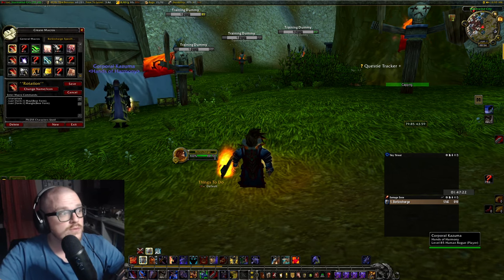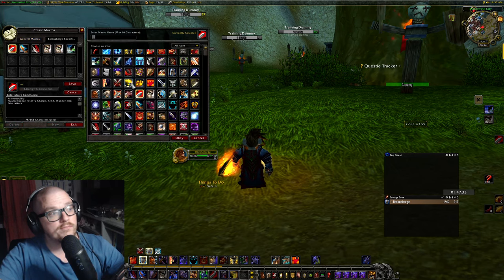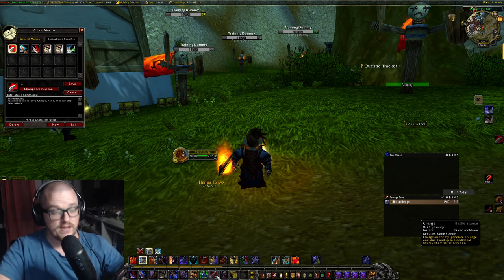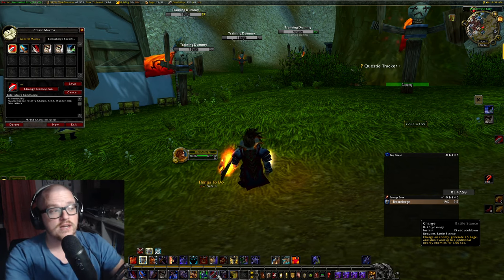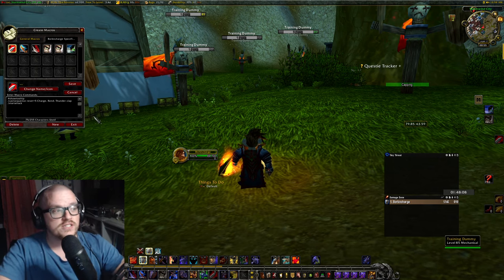Let's start with the first macro, which is the charge macro. With every macro you have the #showtooltip on everything. If you make a new macro, pick the show tooltip icon, because whenever you have a cast sequence, the icon is going to change. For example, right now it's charge, but the next in line in the sequence is going to be Rend. It's a cast sequence macro that resets after five seconds — you can choose how long, but I have it between two and five. Three or four is the way to go, but that's up to you.